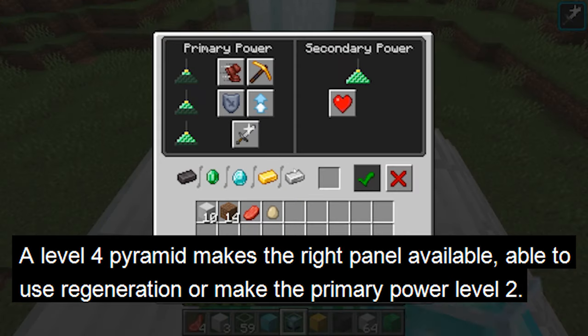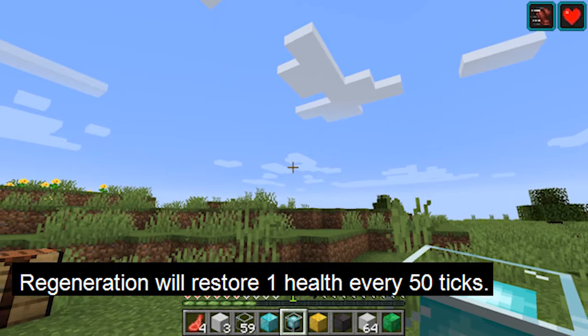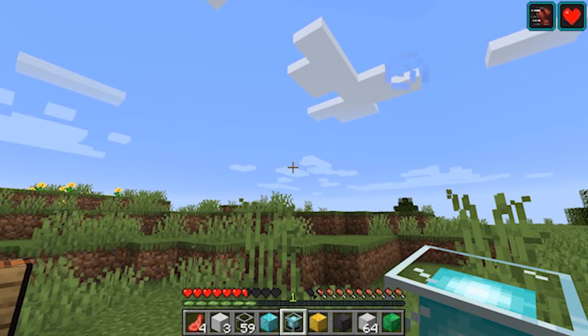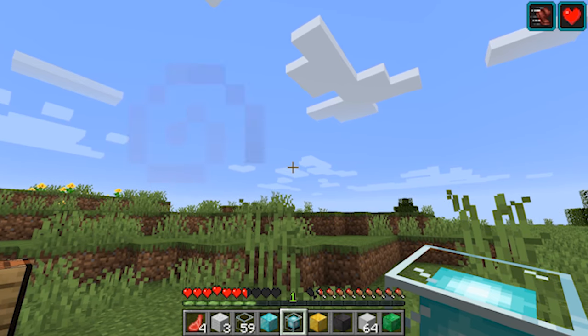A level 4 pyramid will allow you to use the right panel to select regeneration or increase the level of power to 2. Regeneration will restore 1 health every 50 ticks. The increase to level 2 will increase the primary power to level 2.